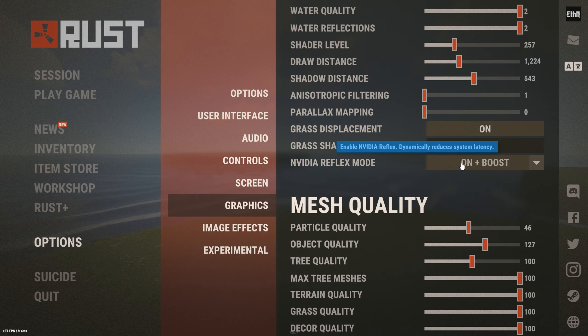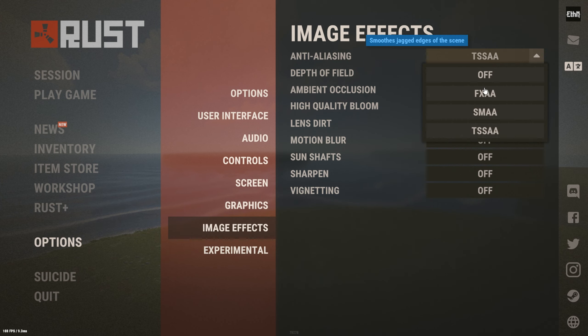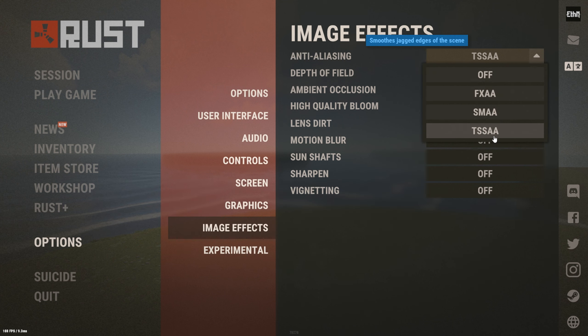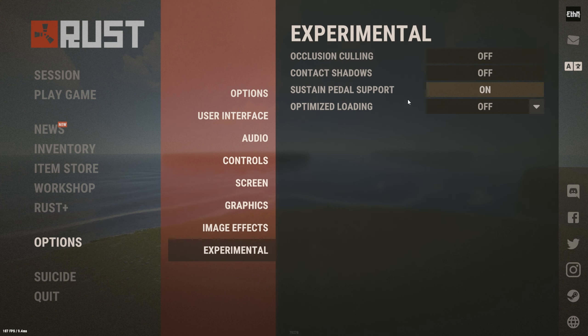I have a 1660 Ti, and since it is a Ti I'm able to put NVIDIA on 'On+Boost' without seeing any real performance hit. If you have a Ti-class graphics card or something higher end, you can go ahead and use On+Boost — it makes the game run better. Mesh quality and the other settings below aren't really notable. For image settings I have TSSAA on — that's pretty much how the game is rendered. I'm pretty sure that's the best of the three options. The only other setting I have on is ambient occlusion; everything else is off.